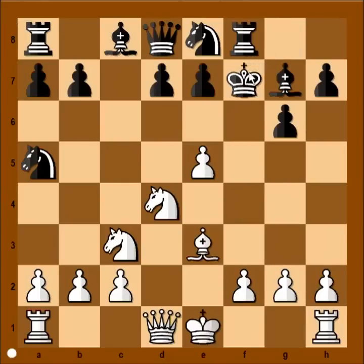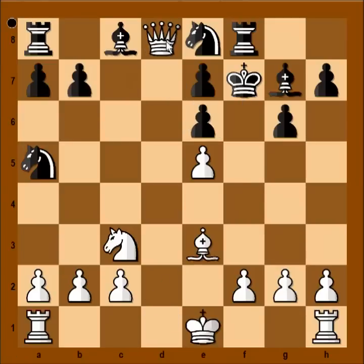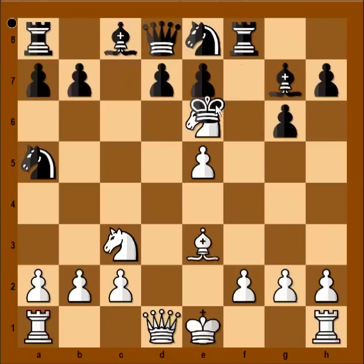So black captured with the king. How would you continue? Again, the player with white pieces just did what Fischer did — knight to e6, attacking queen. In the game Fischer-Reshevsky, Reshevsky captured the knight with the pawn, lost his queen and lost the game in 42 moves against Fischer. In our game, O'Neill decided to rather sacrifice the king than the queen and captured the knight with the king.